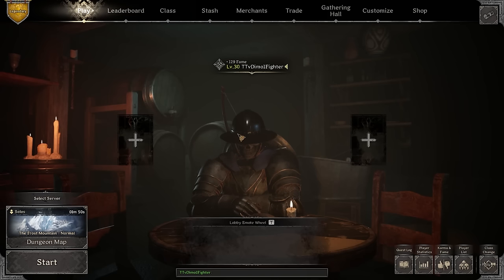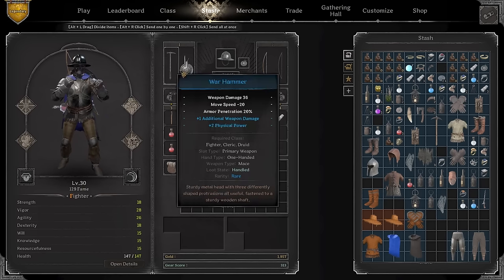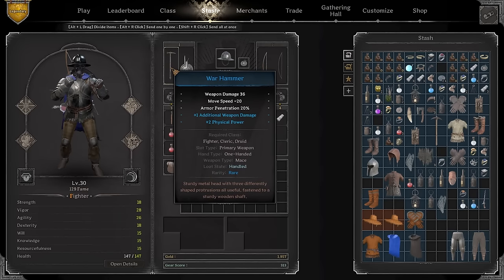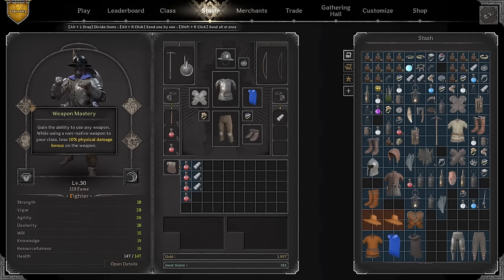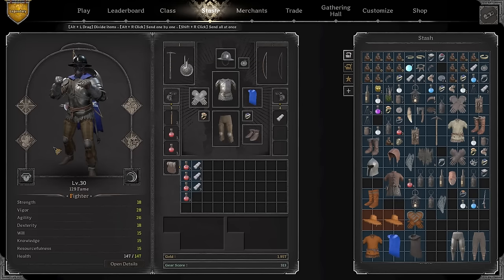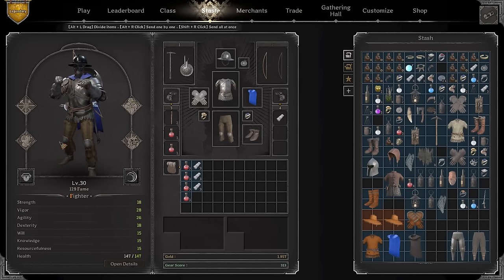We're gonna play a little bit of normals, a little bit of high roller, and then move on to some big boys. I'd never really played with the warhammer — I was told it's not the best weapon but I want to give it a shot. I feel like it could be quite useful because it has armor penetration. For the build we're going to use weapon mastery, swift, defense mastery, and combo attack to do a better combo with my blue warhammer.